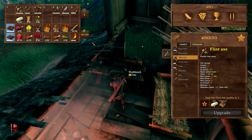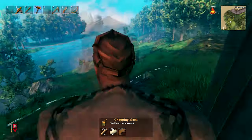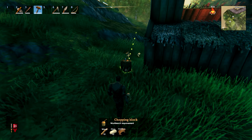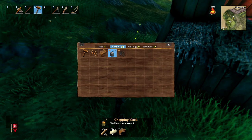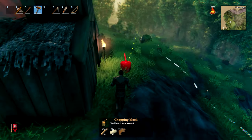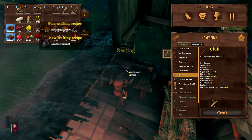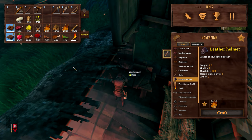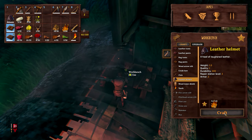Currently we can't make a flint axe because we need to put something else down. In order to make this a level 2 we need to put a chopping block down near the workbench. I'll just place it outside in this corner here — you can see that ray of light indicating it connects. Now coming back to the workbench we have a list of new items to craft and can make upgrades to our weapons and armour. We've got fire arrows and new leather items — a leather helmet which gives an armour rating of 2, effectively doubling our armour rating.